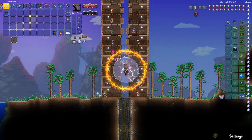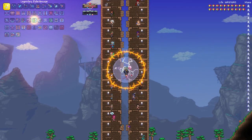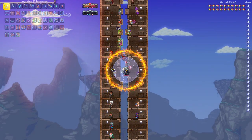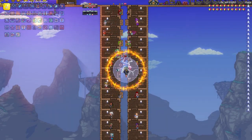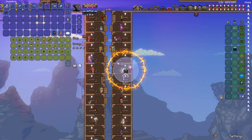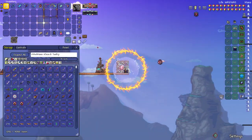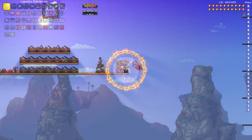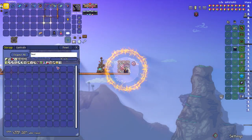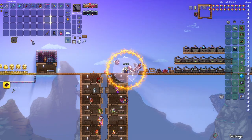Next you beat the Moon Lord and now you're getting into the real Calamity content — it starts to get really hard. There are no weak vanilla bosses to ease you in anymore; you just have to deal with all the hard bosses back to back. Next up are the Profaned Guardians — they look like chicken nuggets, but whatever you call them. You're now in the area of the game where you can make Supreme Healing Potions, which I'd obviously recommend.